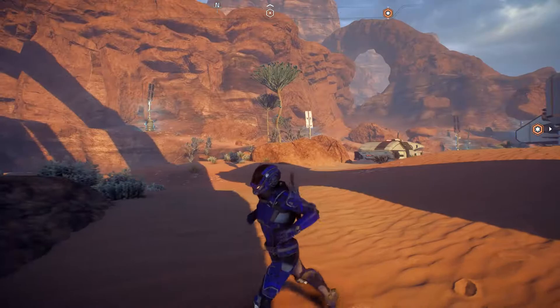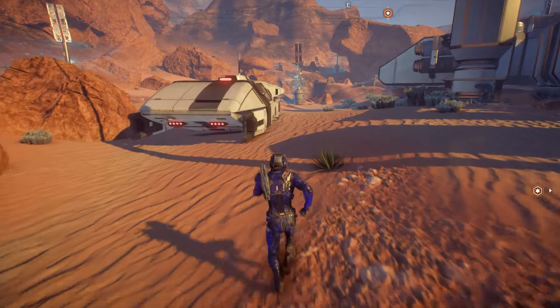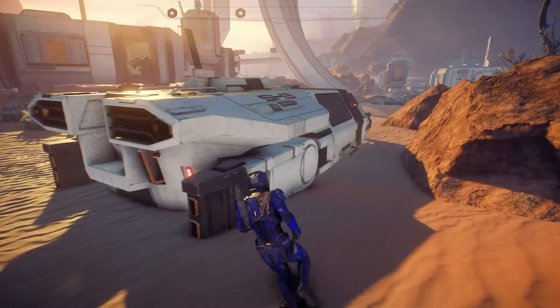Looking around the outskirts, we find something that looks like a small ship or vehicle — I almost missed it. It's definitely not one of ours but now it is. Unfortunately I can't interact with it — can't even click on it. So much for getting excited about a brand new ship.